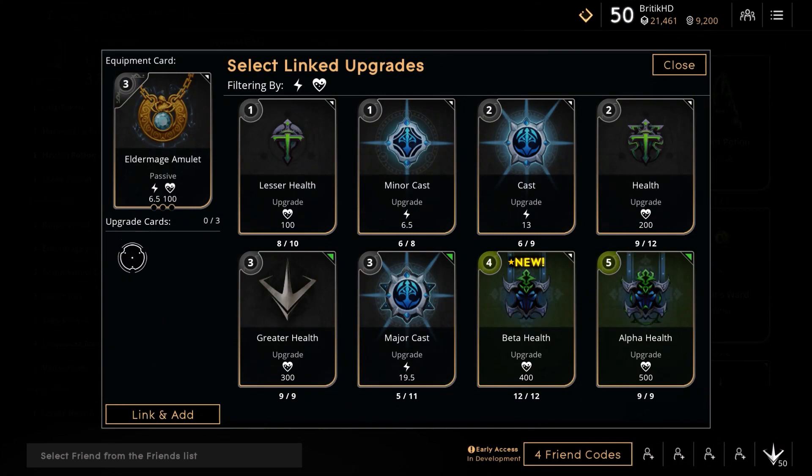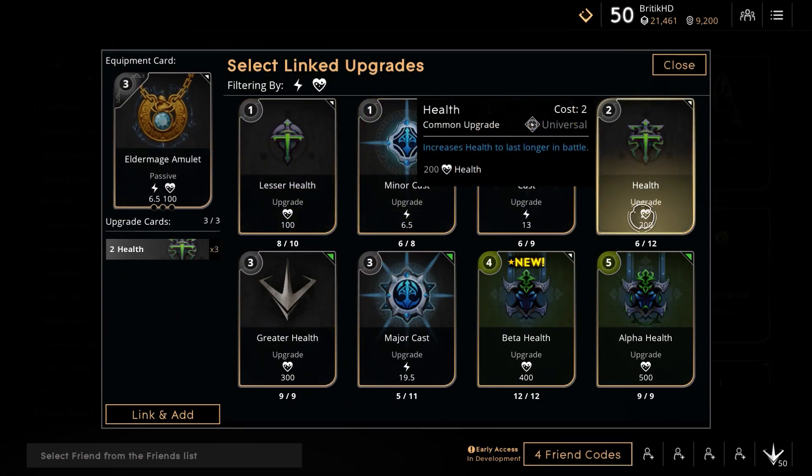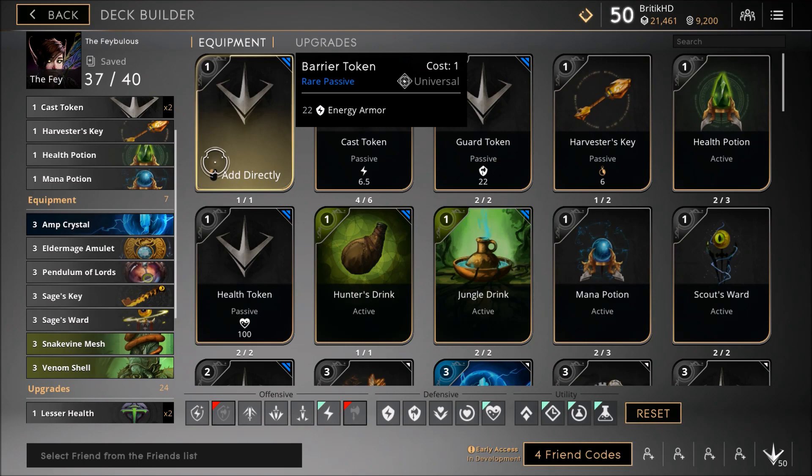The next item depends on how far ahead you are, but let's go with Eldermage Amulet. We're slotting it with three healths. This gets our health up to around three thousand, which is pretty decent. I don't think any other cards in the deck give health, so this is where your health comes from. Plus you get a little more energy damage — increasing health to last longer in battle while Eldermage also increases energy damage, so it's a great pickup.